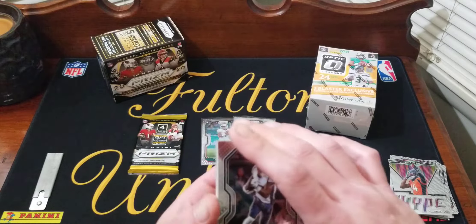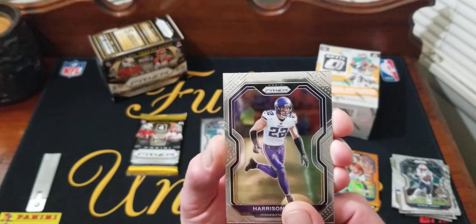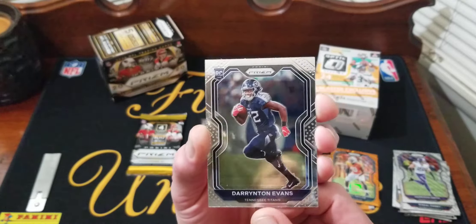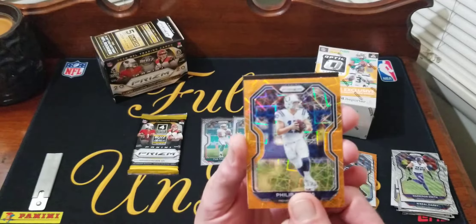Next pack: Mikhail Harry, Harrison Smith. Our next rookie is Darrington Evans — not terrible, not great. And Philip Rivers on the orange laser.